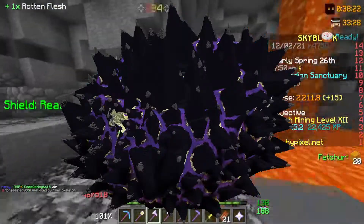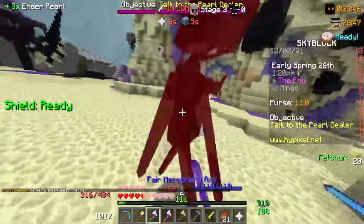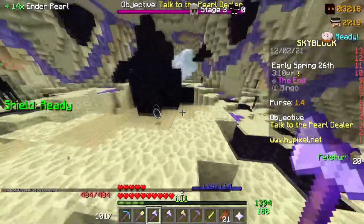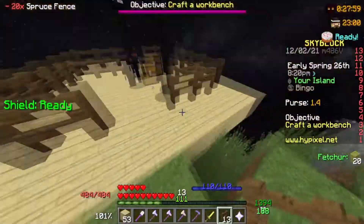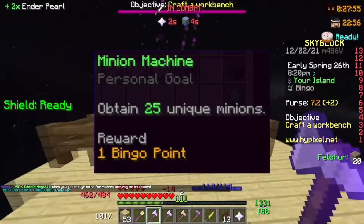Having combat 12 allowed me to finally travel to the end. Once I spawned there, I was not ready at all to kill endermen and was getting obliterated. Thankfully, I was lucky enough to find someone killing endermen and leaving the enderpearls on the ground for bingo players to pick up. I then put a few minions down overnight and was able to complete one more task, which was to craft 25 unique minions.